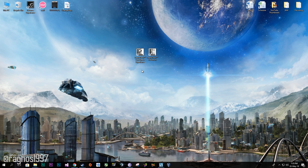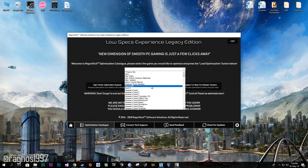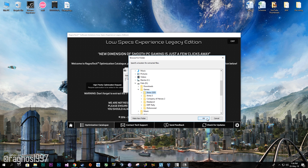First of all, download the Low Specs Experience from my website and then install it. Start it from a desktop shortcut, then go to the optimization catalog tab and select Anno 2205 from the drop-down menu. Now press load the optimization and extract this package to the folder where your game has been installed.